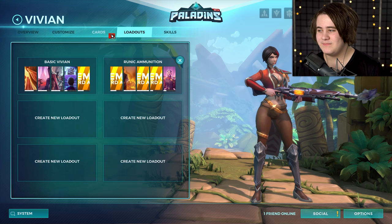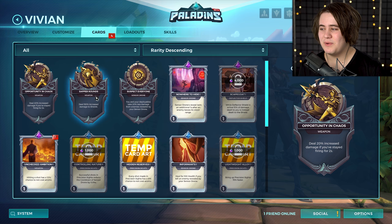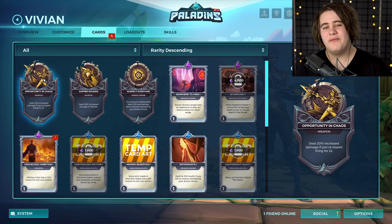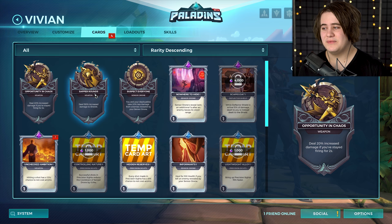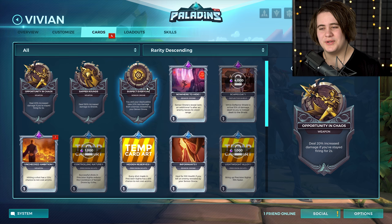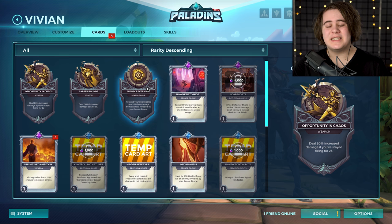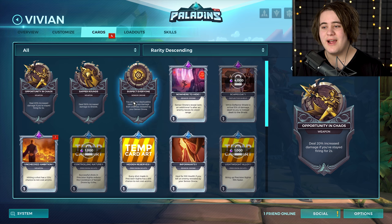The loadout I've set up is something I haven't seen anybody else do just yet, but it seems really, really strong. The Legendary card deals 20% increased damage if you've been firing for more than two seconds — with 80 shots and this loadout, you're definitely going to be firing for longer than that. Sapper Rounds deals 150% increased damage to shields, which is obviously going to be picked up against a lot of shielded characters. The third one gives you and your deployables 20% less damage from enemies revealed by the sensor drone — useful but not as strong as those first two.